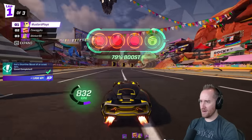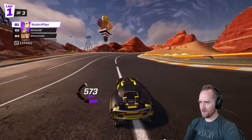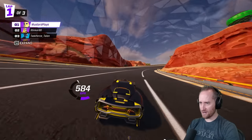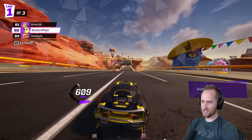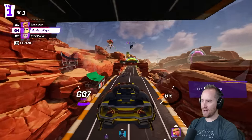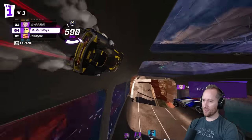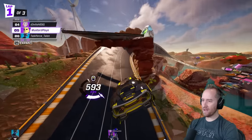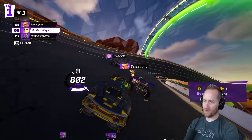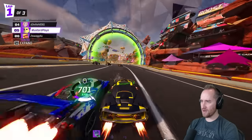Here we go — off to the race on a different track now. I got a good starting position. Wait, you can double jump? You can boost off the ground. And I went on the roof by double jumping — I don't know how useful that is, but it's kind of cool. This feels totally different.